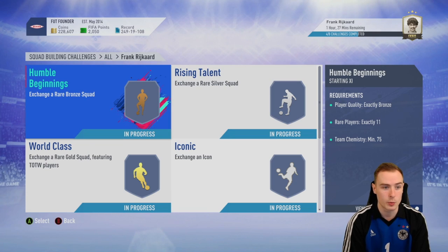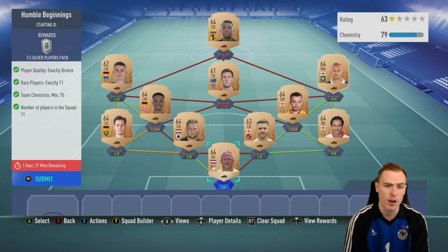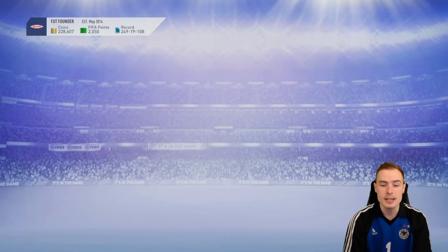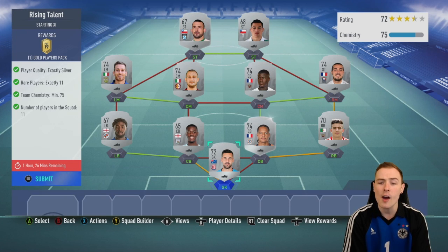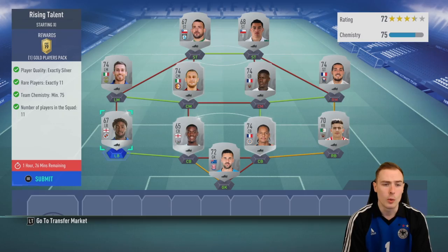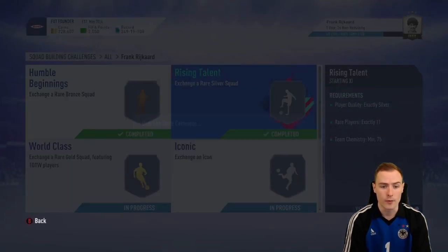Moving on, we're going to be submitting the Bronze Squad next - you only need 75 chemistry on this, fairly easy, just throwing a couple of rare Bronze players together. Next up we've got to submit a Rising Talent Squad, which is a Silver Squad. A few players are out of position there, but we've got a couple of strong links which help us gain that 75 chemistry required.